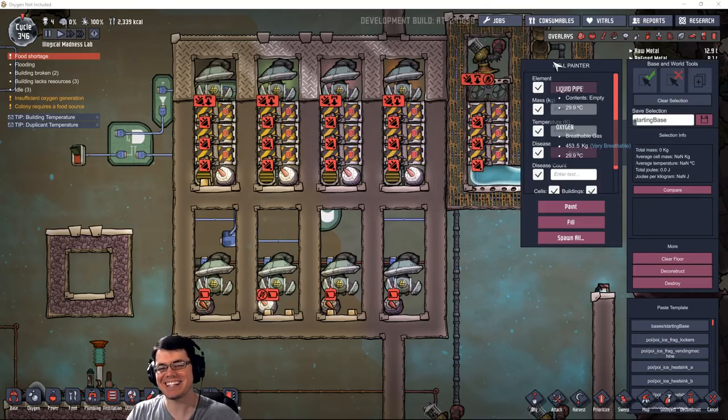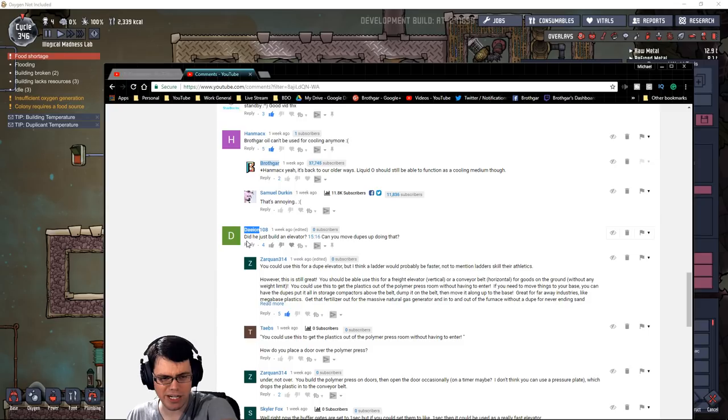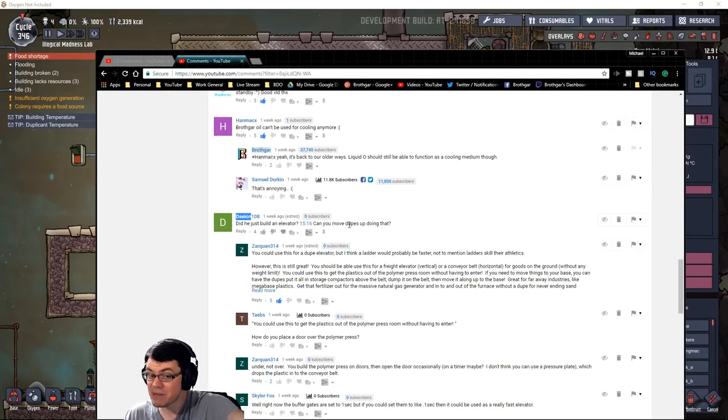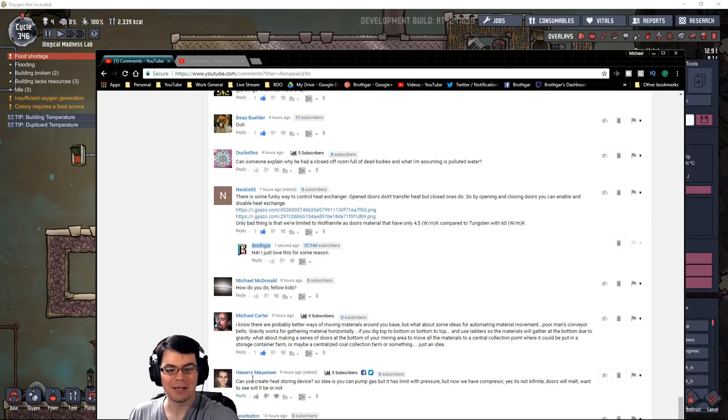Welcome back to Oxygen Not Included. I've got an awesome episode today inspired by viewer comments. Day-on noticed a system that could maybe move duplicates up and down like an elevator. Zarquan suggested using it as a freight elevator vertically or a conveyor belt horizontally. Michael noted it could work as a 'poor man's conveyor.' So today we're going to make conveyors and potentially an elevator for moving product around for our massive mining operations.